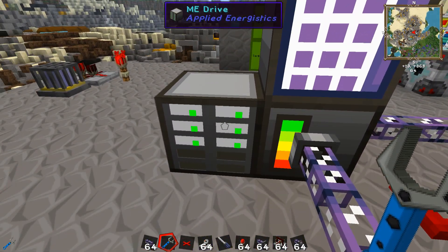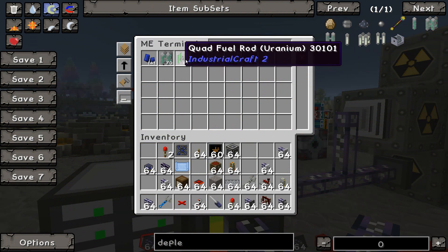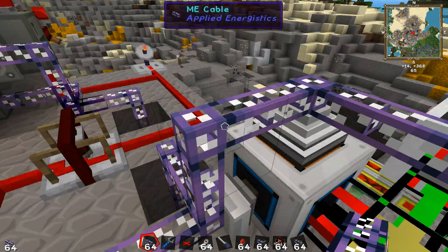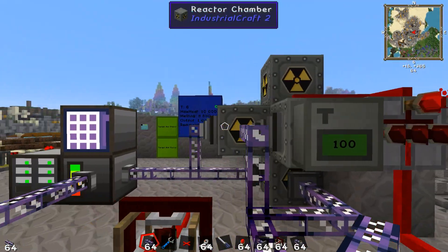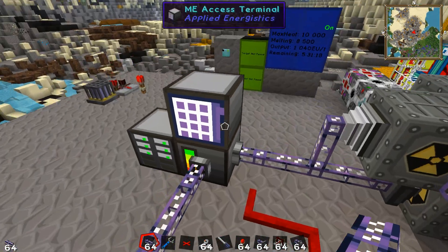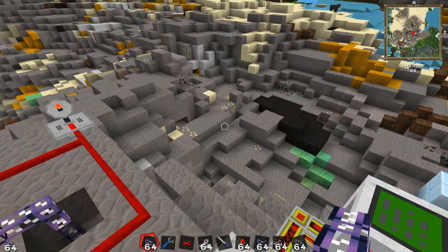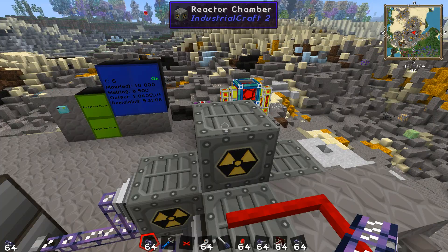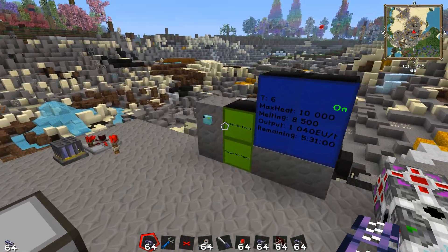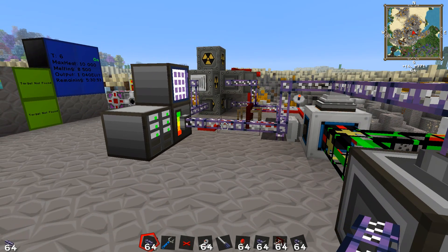Now I just need to set up something that will automatically turn these depleted quad uranium cells back into regular quad uranium cells. But as you can see, I've solved the other issues here. Thank you very much guys — I hope this is helpful to you in your automation of your AE network and nuclear power plant integration. Comments, likes, favorites, subscribes are all very much sought after, and I hope to get more input from you guys — especially about this setup, because I know there's got to be a more efficient way of doing it. Thank you very much for watching and I'll see you in the next one.